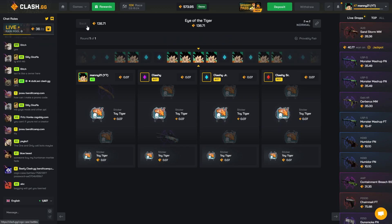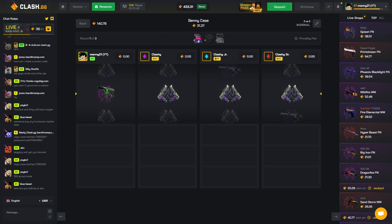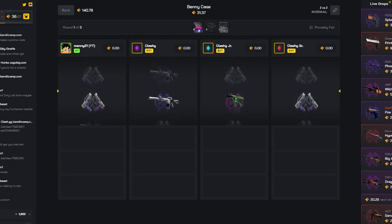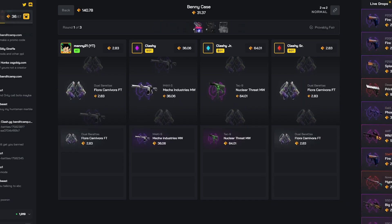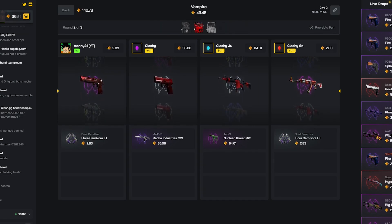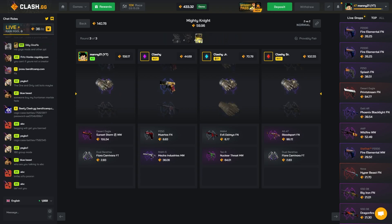We got a 140 here. We start off with the Bennie case, which is another risky case. Maybe we can pull the Vice — clothes, maybe. We got the Vampire. Come on, oh no — wait, okay, that's good for us actually. I thought that was gonna be a better Bloodsport like StatTrak or something. A quick Knight here would be crazy.